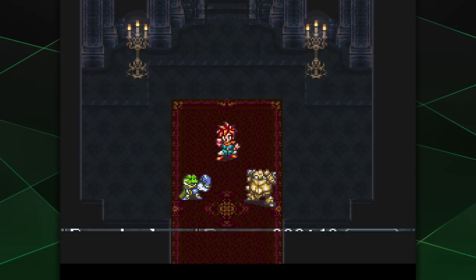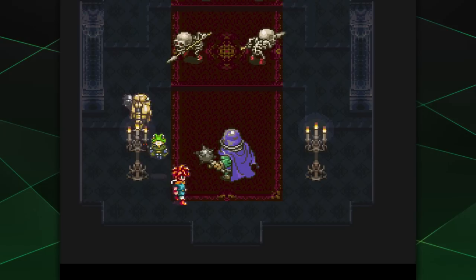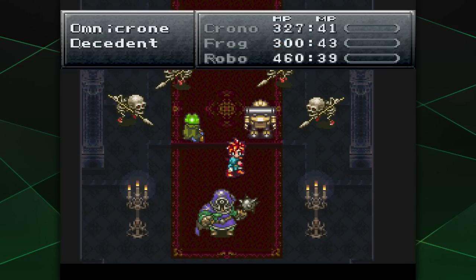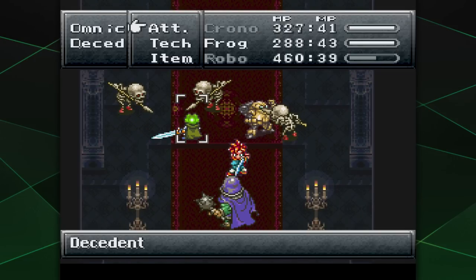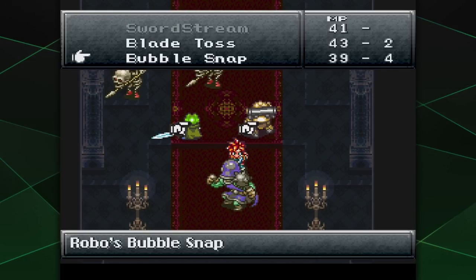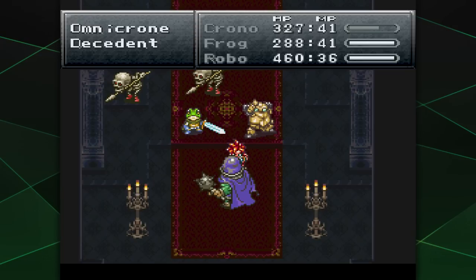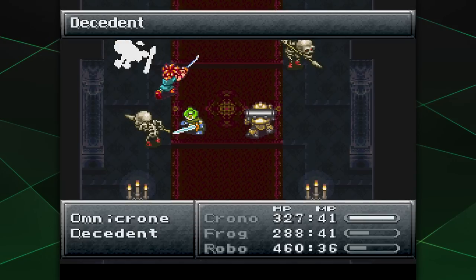It is entirely possible that we may need to take a few tries. Let's try the Frog and Robo combo move. How about Blade Toss on that guy? That's more like Frog Toss, it seems — but the blade is attached to the frog, so technically correct.